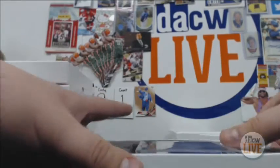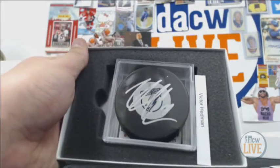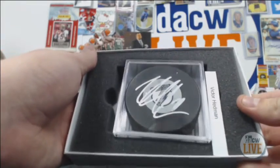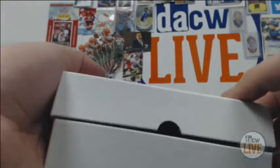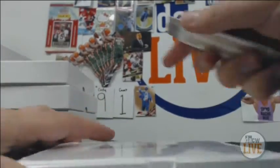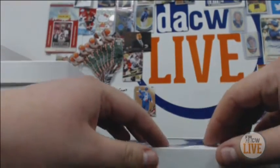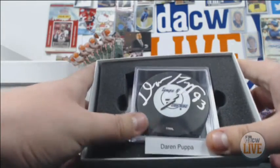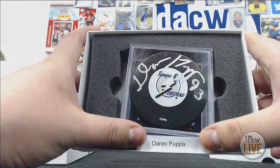Oh this is a good one too — Victor Hedman with the Lightning. One of the best defensemen in the NHL, second overall pick — very nice. And the last one: Dominik Hasek with the Lightning — old Sabres goalie, but there he is for Tampa Bay. Two Lightning pucks in a row!